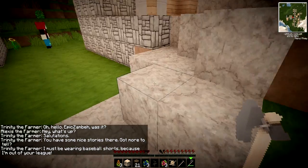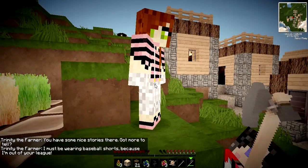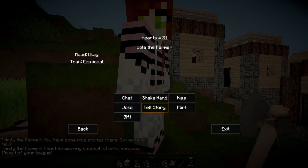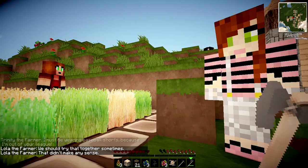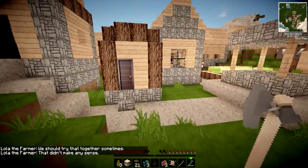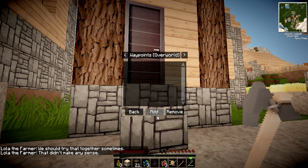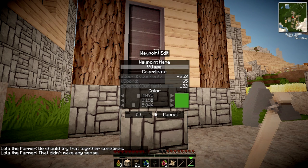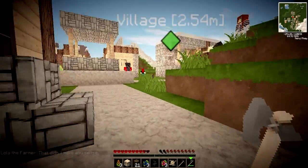I must be wearing baseball shorts because you're out of my league. Just talk to my BFF, tell a story. Okay cool, cute little village. Let me just make a waypoint — add one. Let's call it 'Village.' Cool, this is now a waypoint.